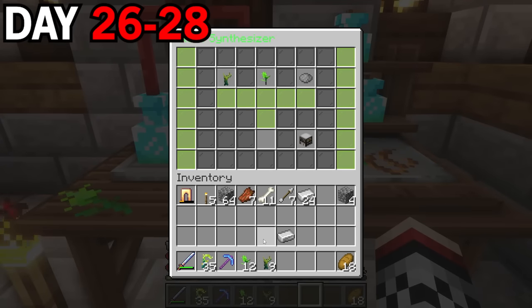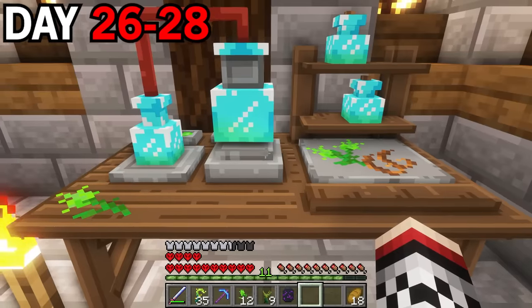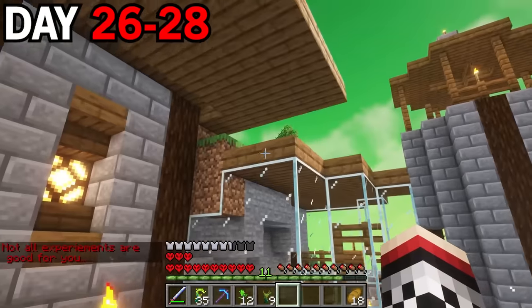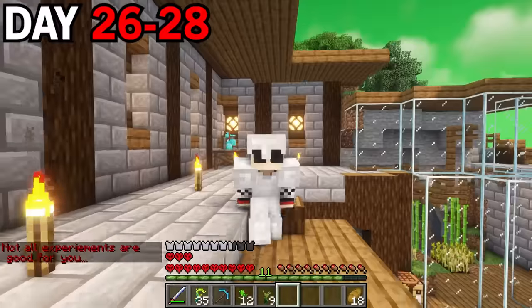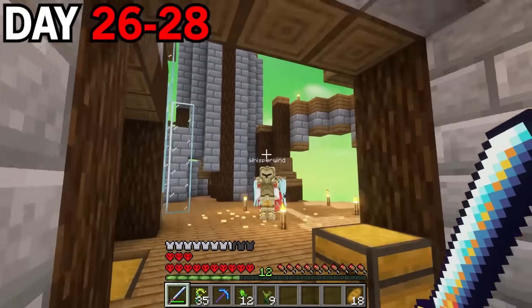I wanted to try out a new recipe in the apothecary table, so I combined some silver weeds, bruceweeds, and iron ingots — and I got a demon soul tablet. I thought it should give me an extra heart, but wait — I just lost a heart. Not all experiments are good for you. I then got some more XP and a Valkyrie approached.